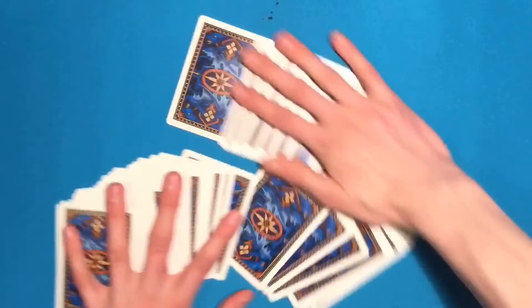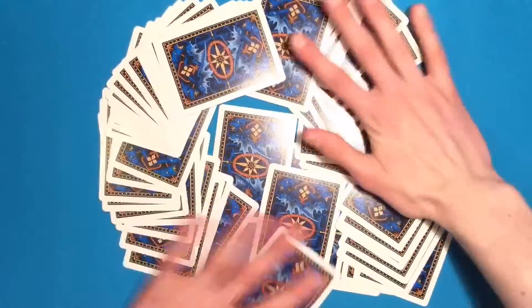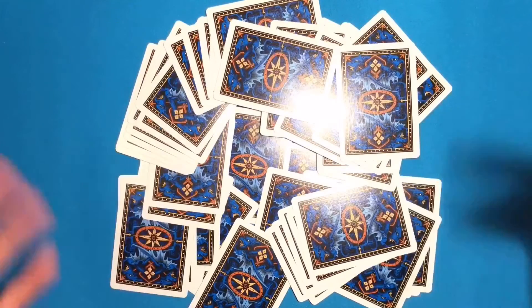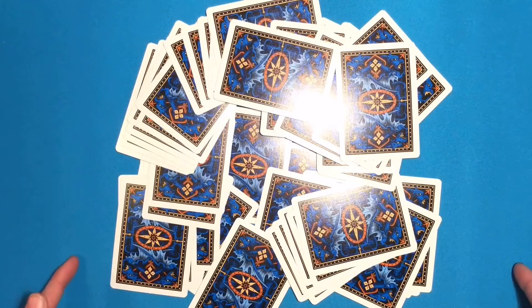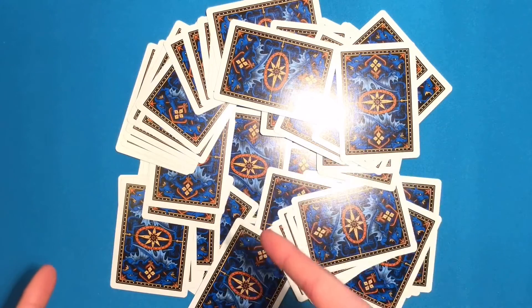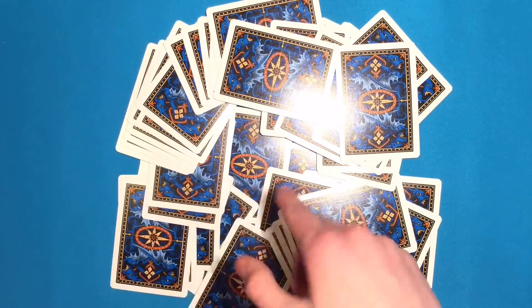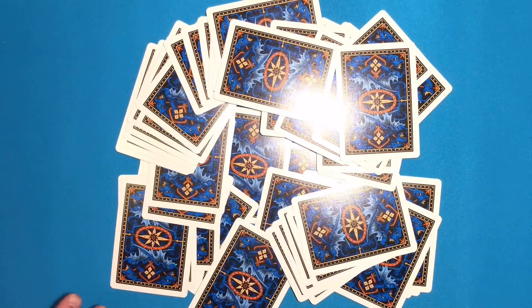Now what I'm going to do is just start mixing the deck up. Just kind of have it sitting out, just like that. Now, I want you to find my favorite card, which is the Jack of Diamonds. So, point to the card you think is the Jack of Diamonds.